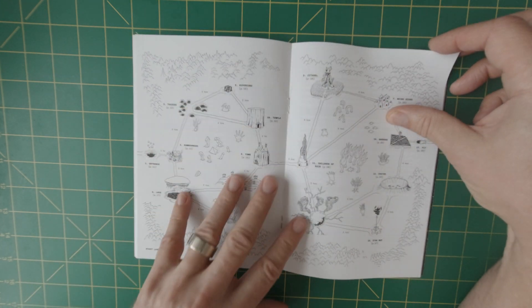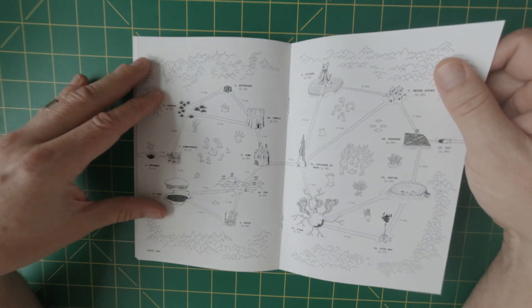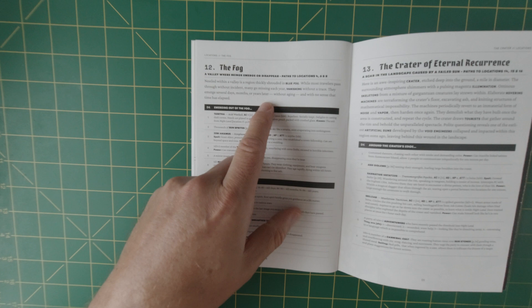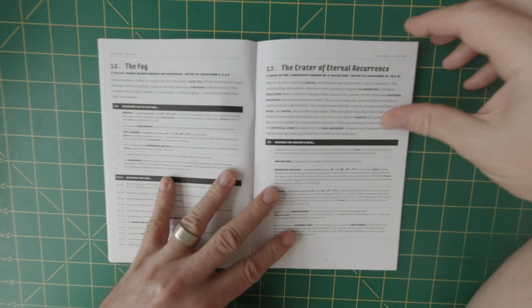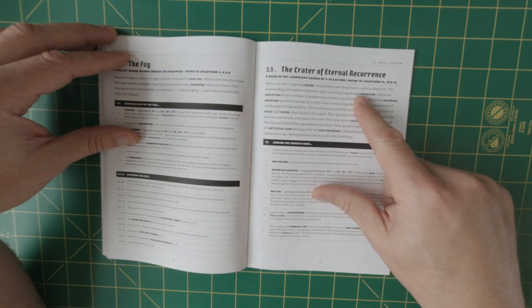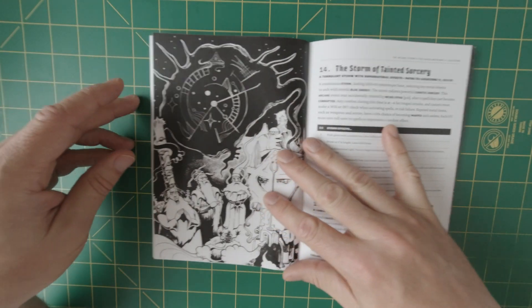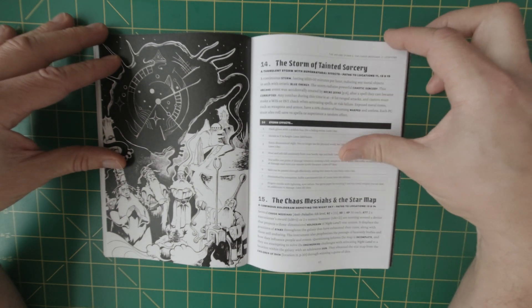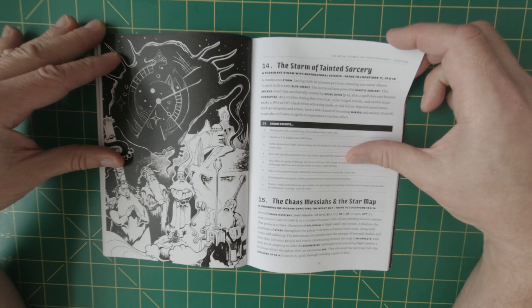We are now at the inside pages, which I always like — if you're doing a saddle stitch book, having that inside be something spectacular and easy to get to is great. The fog: nestled within the valley is a region thickly shrouded in blue fog; while most travelers pass through without incident, many go missing each year vanishing without a trace. The Crater of Eternal Recurrence: an awe-inspiring crater etched deep into the ground, a mile in diameter, with the surrounding atmosphere shimmering with a pulsing magenta illumination. The Storm of Tainted Sorcery: a continuous storm lasting 1D10 plus 10 minutes per hour, inducing any metal objects to arc with erratic blue energy.